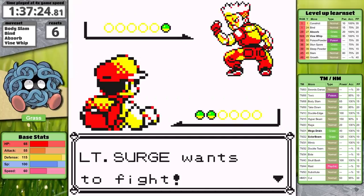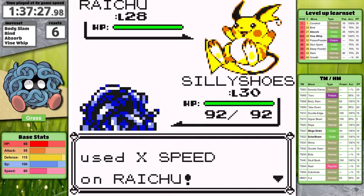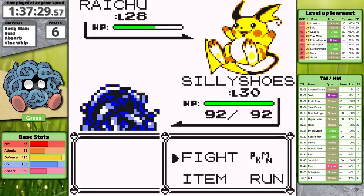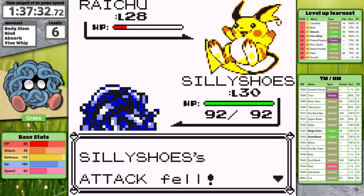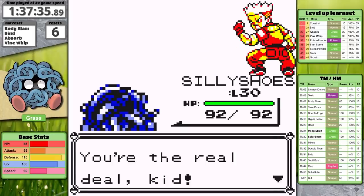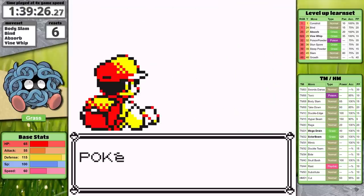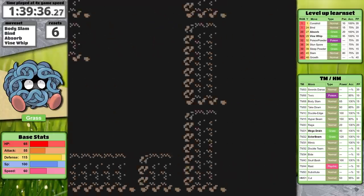Surge isn't a challenge at all. I've got incredible defensive bulk, so I'll take very little damage from Mega Punch and Mega Kick. Additionally, Grass-type Pokemon resist electric attacks, so there isn't anything to fear in this fight. Honestly, Surge is never a challenge — sometimes he comes down to luck, but today he's not an issue at all. I avoided healing in Vermilion City's Pokemon Center, so I dig back to Cerulean and now I'm ready for the journey through Rock Tunnel.